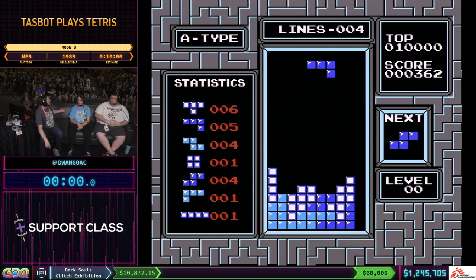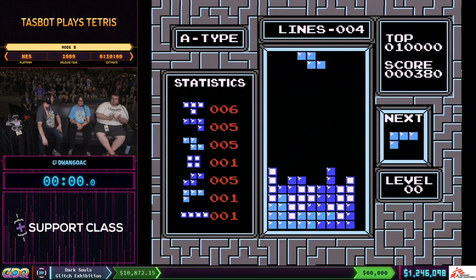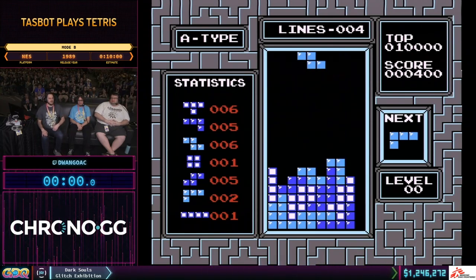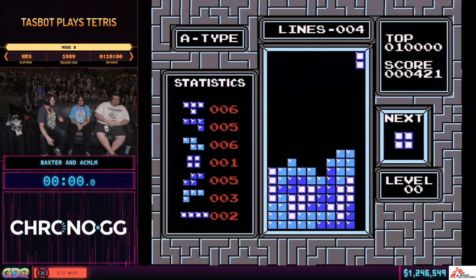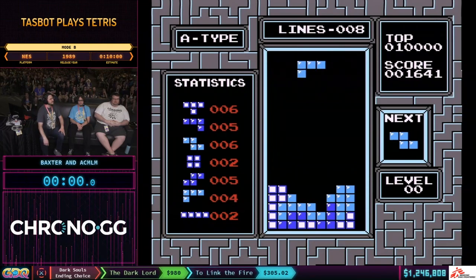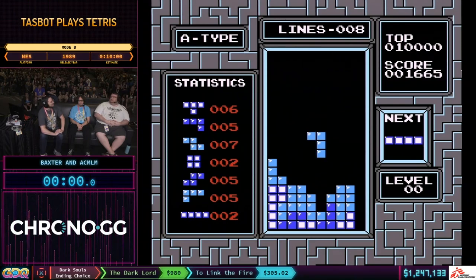With me on the couch, I have GlitchCat7 — you'll know him from other random things he plays. And even though he's sitting on my left, this is Media Magnet. He is my right-hand man in all things TASBot on the website, maintaining the servers, and helping Discord not be disastrous. He's also a casual player.